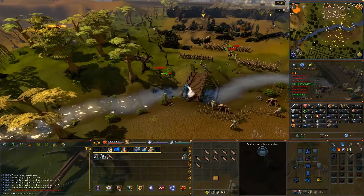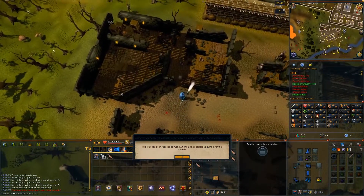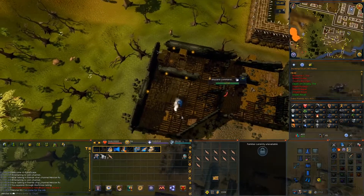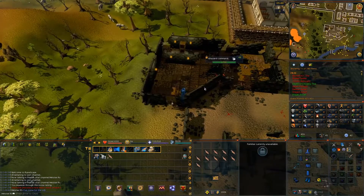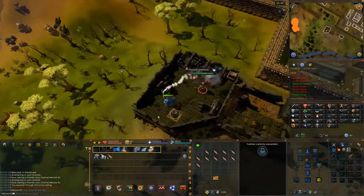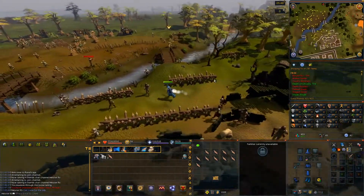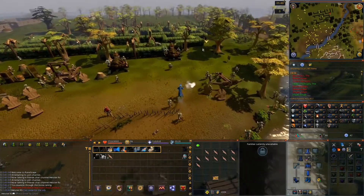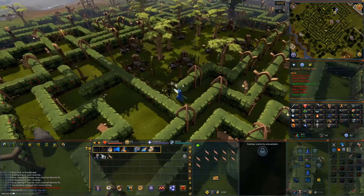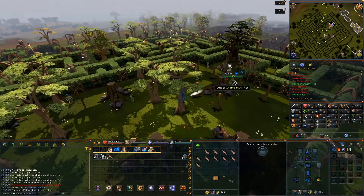Now head back north to the building next to Tracker Gnome 1. Climb over the crumbled wall and go up the ladder to the west. Once you've gotten up the ladder, search the chest for an orb of protection. Now that you have the first orb, head back to the entrance of the maze. Click on Elkoi to follow him, squeeze through the fence, and talk to King Bolrin. The chat option is 1.